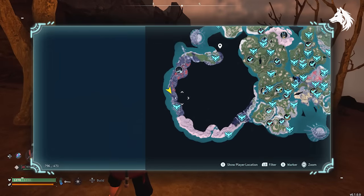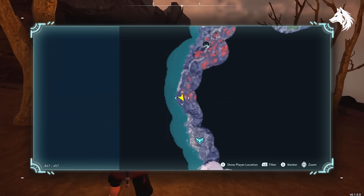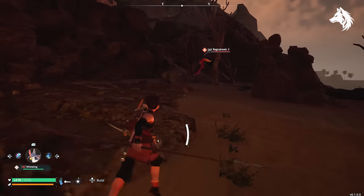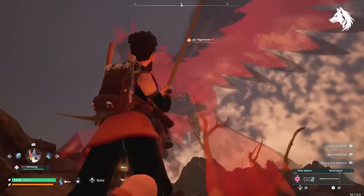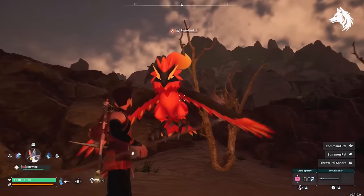We'll start on Kindling, probably the most important job in your base. The best pal for Kindling is Ragnahawk. You can catch this over at the left hand side of the fiery mountains and he knows Kindling level 3 and also Transporting level 3, which is very handy. Catching 4 of these guys and you can have a lot of furnaces churning out stuff in no time.